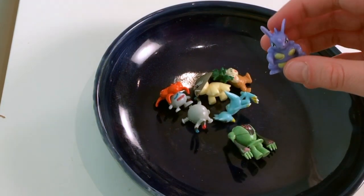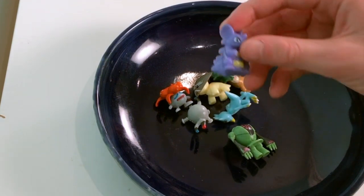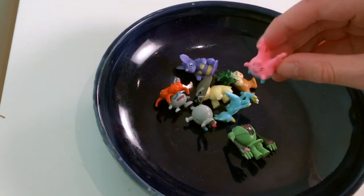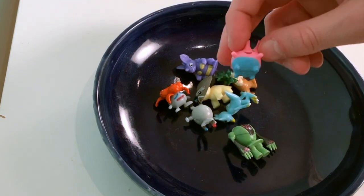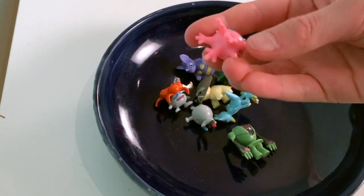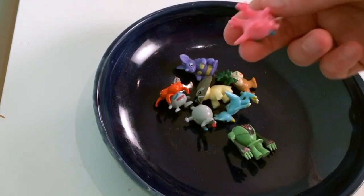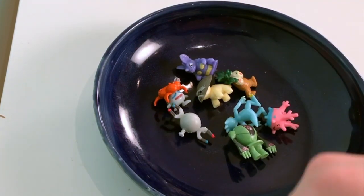Nidoqueen, the final evolution of Nidoran, female version. Corsola, a basic Pokémon. It lives in the sea, and you can tell it looks like it has little horns — like a little bit of coral.